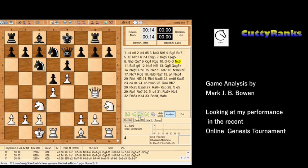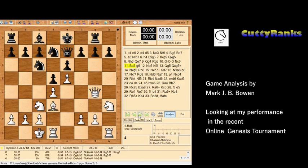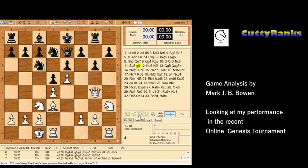Instead of more tactical ideas, I played the more routine developing move bishop to d3, which immediately eyes the h7 pawn that the rook had moved away from. Because of that, black plays g6 to blunt the attack of the bishop on h7.